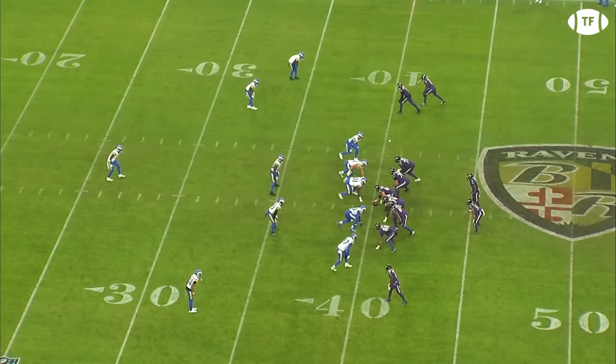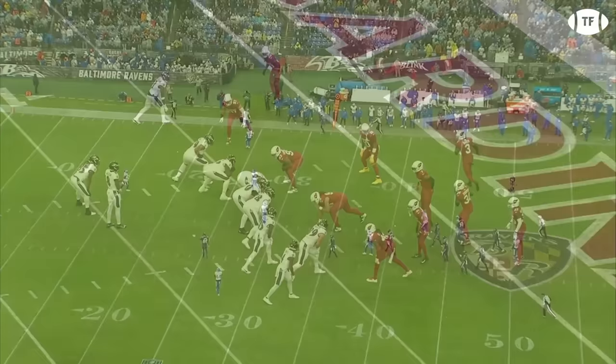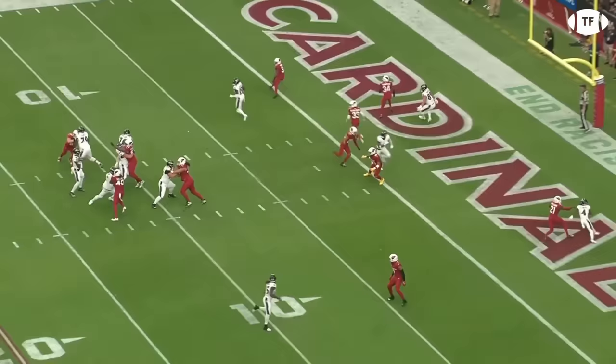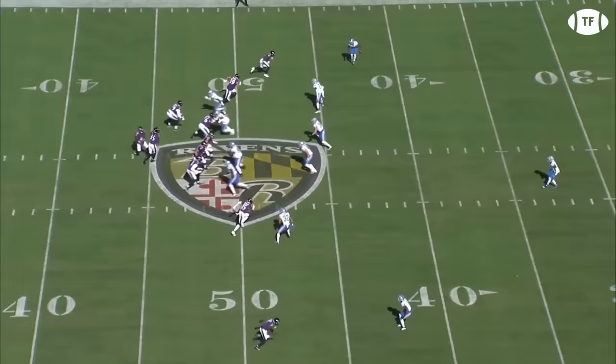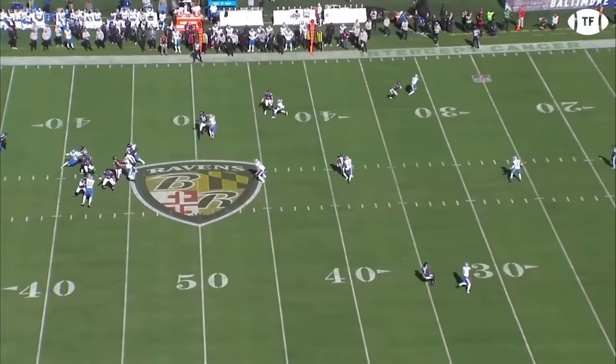By far the favorite improvement has been in his progressions and willingness to stay in the pocket. Jackson was criticized early on, but those early troubles have led to growth. His willingness to leave his scrambling ability as a last resort has made the Ravens' passing game truly deadly. Here he scans the full field to find Bateman: first he checks Flowers on the go, but it's fully out-leveraged, then to Aguilar on the crosser, but Brian Branch is all over him. So he gets his eyes to his third man, firing a dart to Bateman.